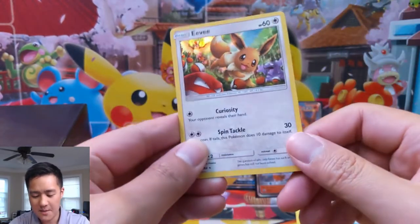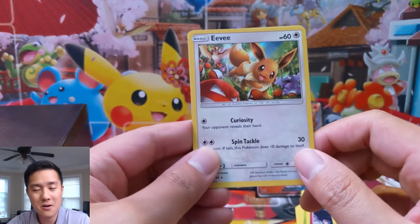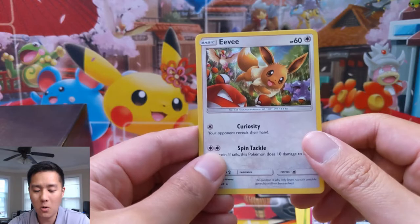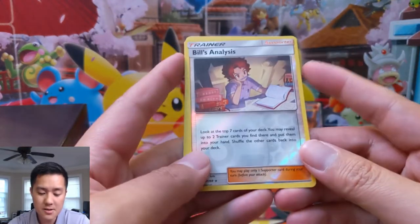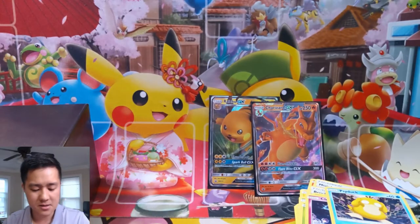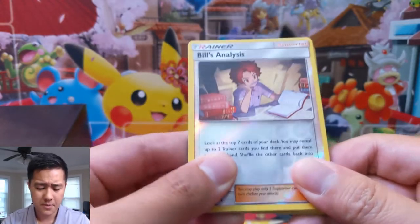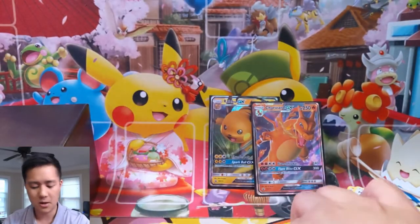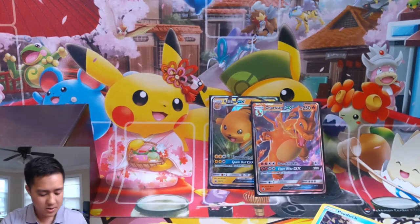Alright, for our last pack in this opening — we have Eevee! And before we reveal the last card, reminder to make sure you enter that giveaway — winner announced Friday morning. And we have a Bill's Analysis reverse! That's actually pretty good. I feel like Bill is used a lot, but I'm not aware of a full art for Bill, so I guess the reverse is as good as it's gonna get.